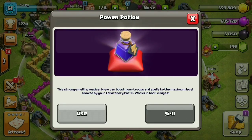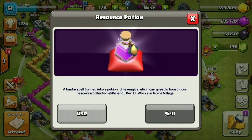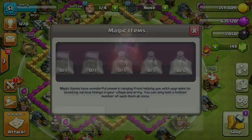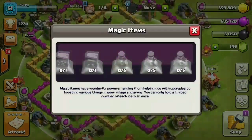The sixth one is the Power Potion — it can be used to boost your troops to the maximum level. The seventh one is the Resource Potion, which can greatly boost your resource collectors' efficiency for one day. The last one is the Training Potion — it can be used to boost your army production.